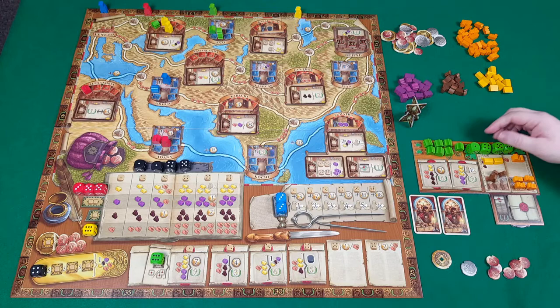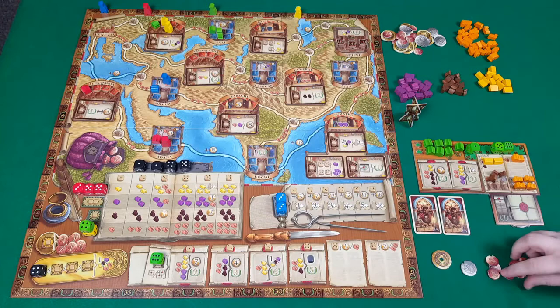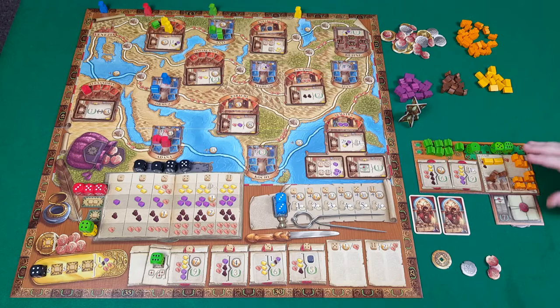You can go on top of another player's die that's already been placed. In this case, if we place our four we can go on top of yellow — it doesn't matter what their number was, only ours counts. We must pay money back to the bank equal to the pips on our die, so for a four we pay four money, and then we carry out the action — in this case taking four camels if we wish.